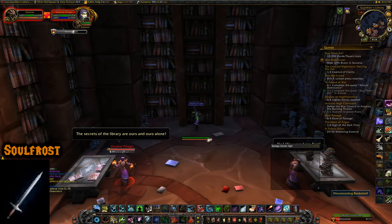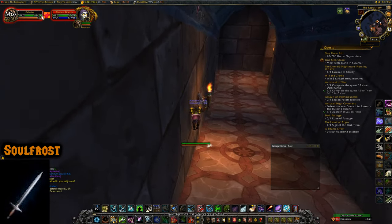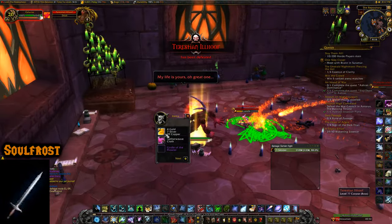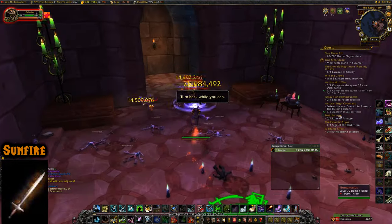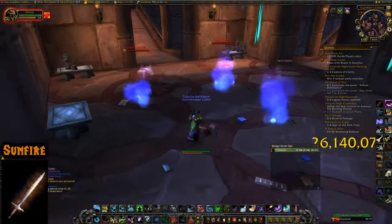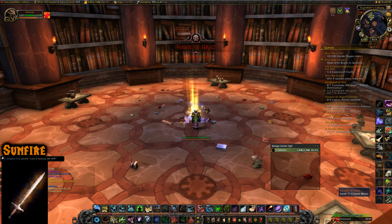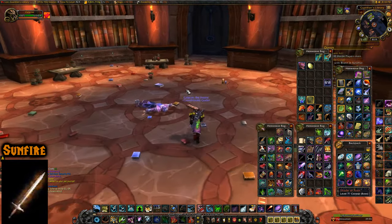Coming up to a bookshelf by the Guardian's Library — click on it to go down to Terestian Illhoof, who has a chance to drop the Soulfrost Illusion and he gave it to me. The last Karazhan boss is Shade of Aran, who has a chance to give you the Sunfire Illusion — he didn't drop it for me, but those are the three Karazhan bosses.